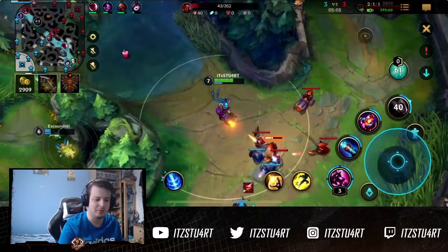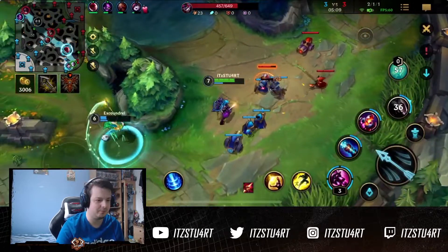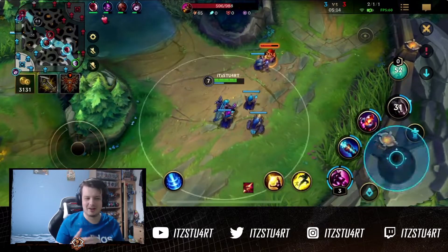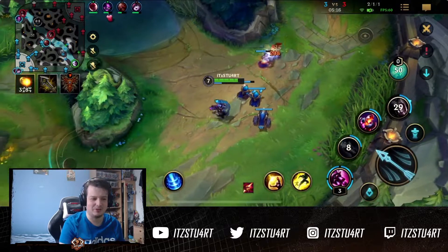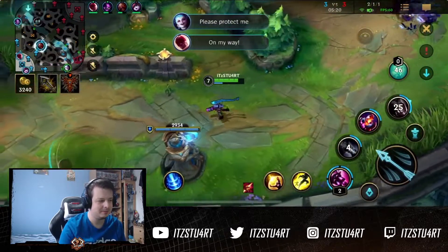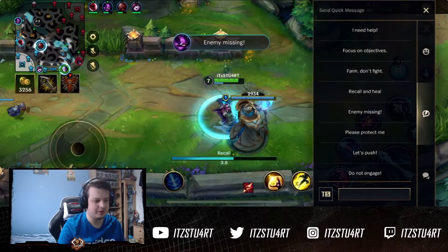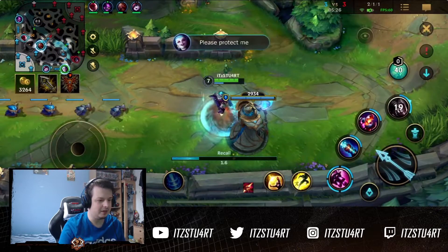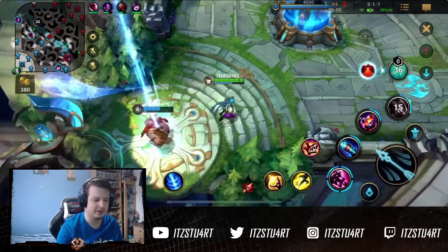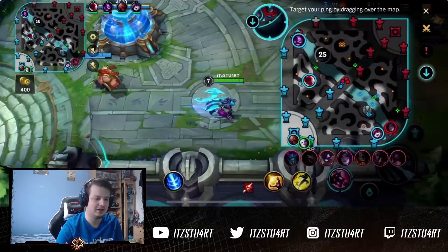I thought I polymorphed the Kai'Sa there to stop the exchange, but I actually polymorphed the Alistar — perfect. I have to try and remember what happens in these games because it's a couple of days since I recorded this. At this point I think I was Diamond 3. Jinx obviously — I did a Jinx guide recently, I'll leave a link in the description. I also did the Kai'Sa guide.